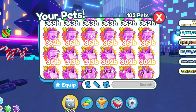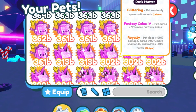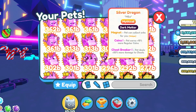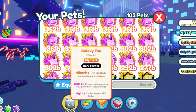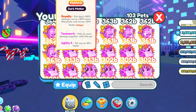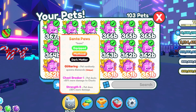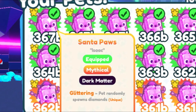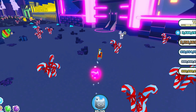If you get a Santa Paws pet you can throw it into the dark matter machine and get an amazing dark matter Santa Paws pet. These dark matter galaxy fox pets are just above 300 billion level — 302, 292, 296, 301, 302, 313. The lowest Santa Paws dark matter pet I have is 361 and the best is 367, which is way better than the galaxy fox dark matter pets.